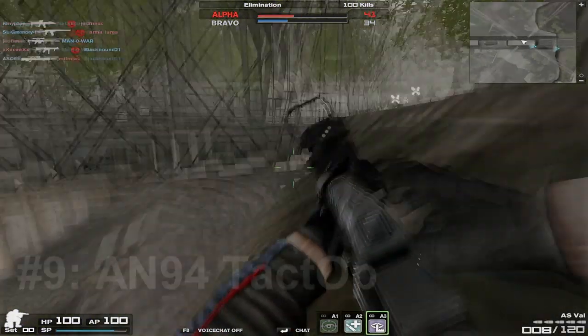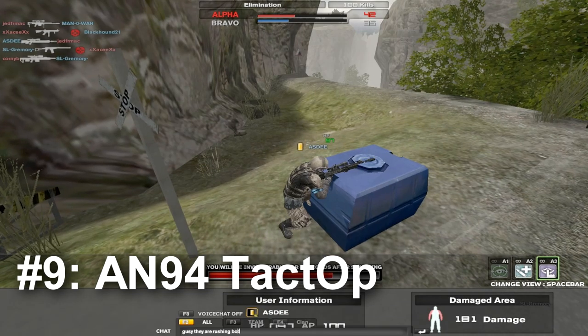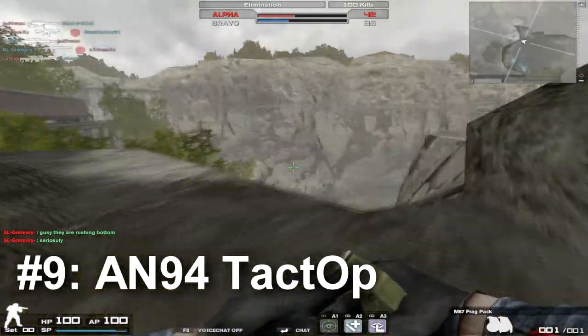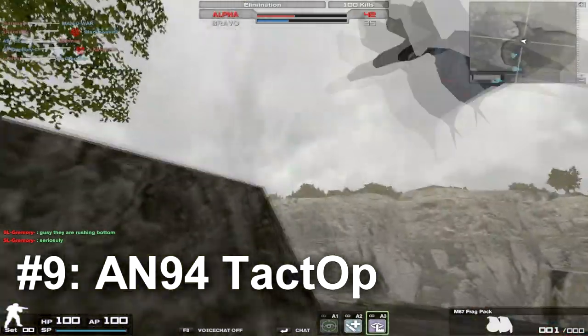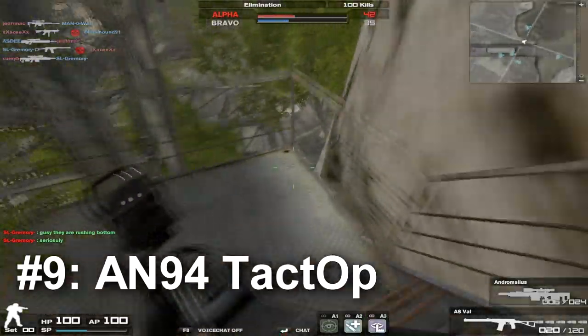In 9th place we have the AN-94 Tactop, for the sheer reason of the amount of damage it does — around 50 damage. Very powerful assault rifle. Should kill anything except a Hauser in three shots at close range. Hauser might be four shots, but nothing is going to take 200 damage worth of damage, at least not in Survive.